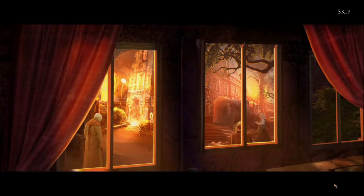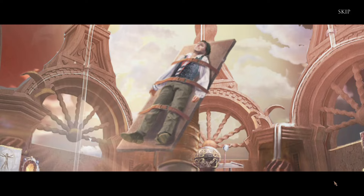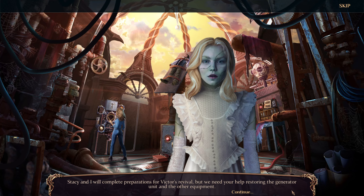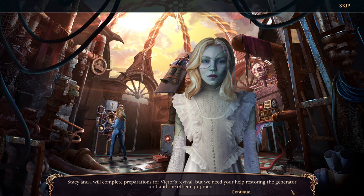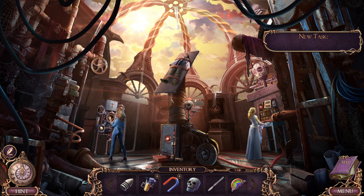Abigail found us — let's hurry before the guards find us! Stacy's really on the ball now — she is really finding her stride. Here's hoping no one looted everything. I guess Victor had some serious building skills. Now we're gonna bring him back to life — that seems sudden, cool. Hi Emily! Stacy and I will complete preparations for Victor's revival but we need your help restoring the generator unit and the other equipment. There should be some spare parts in the laboratory. This rainbow amulet — well, if there's one thing we know how to do, it's work an amulet.